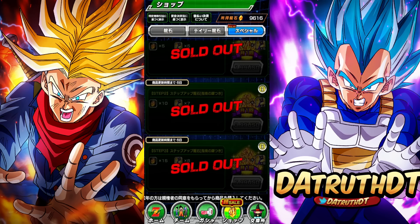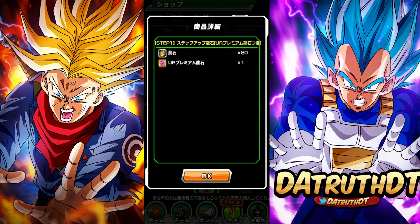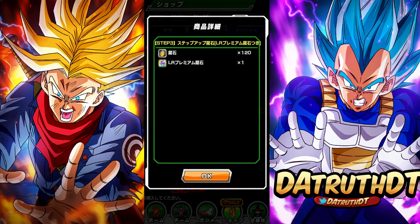Here are the packs. The keys will reset on the first, like usual. Let's just take a look at the details. We get 80 stones and then a purple stone, then we get 100 stones and two purple stones, and then we get 120 stones and the LR stone. That is how that is going to look.